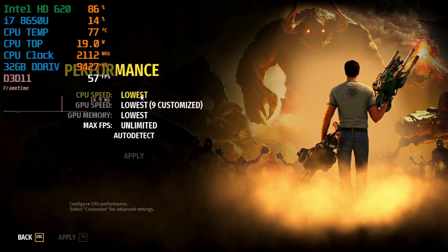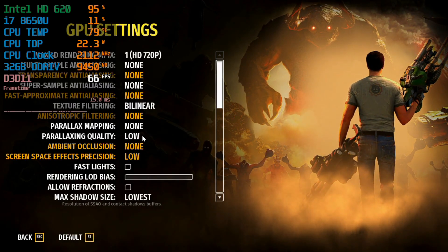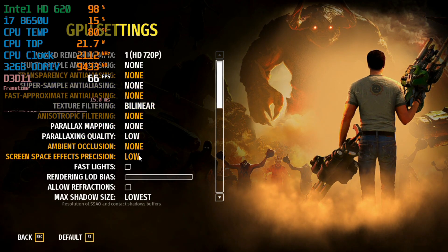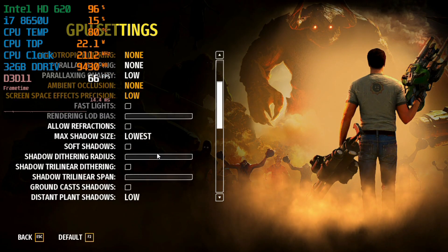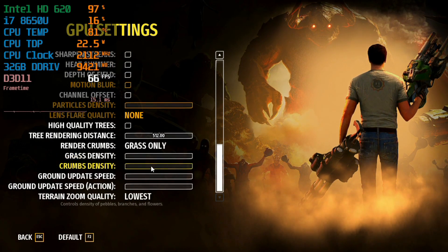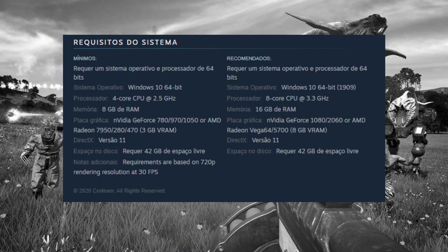But we are here to talk a little bit about how this game performs. I'll show you how Serious Sam 4 performs on the Intel HD 620, running the game with the absolutely minimum settings on the GPU speed. As you can see, despite putting the game on lowest, I was able to reduce even further all the graphical options to try to achieve as maximum a frame rate as possible.